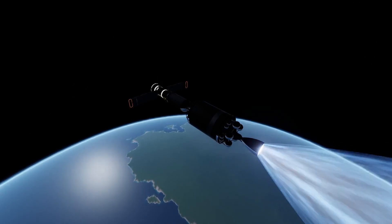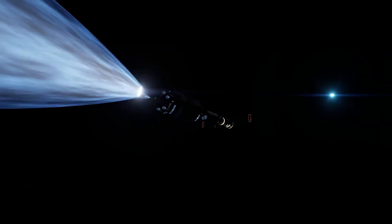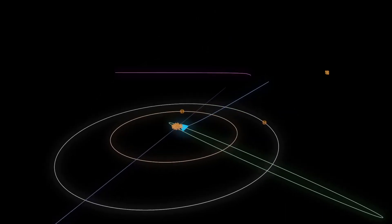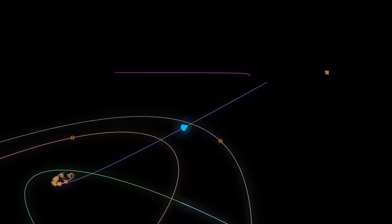All we have to do is burn prograde until our orbit line is going out of Dru's sphere of influence. To avoid the simple mistake I made whilst burning to get into Juno Orbit, make sure you are behind Dru on its orbit and you are pointing away from Juno during your burn. After a long burn from our engine, we are now leaving Dru's sphere of influence.